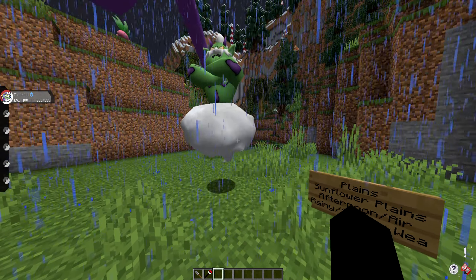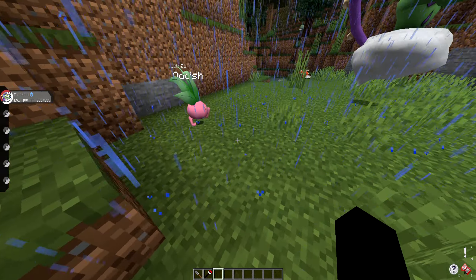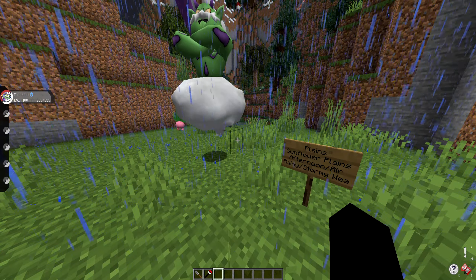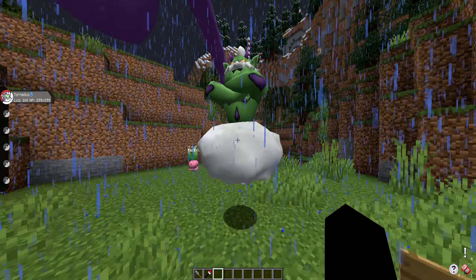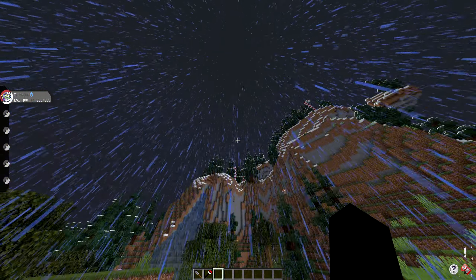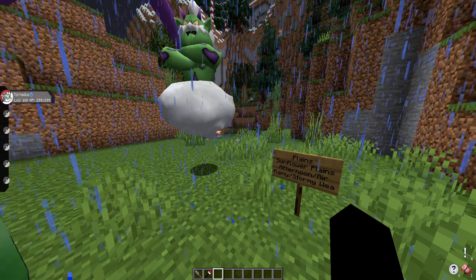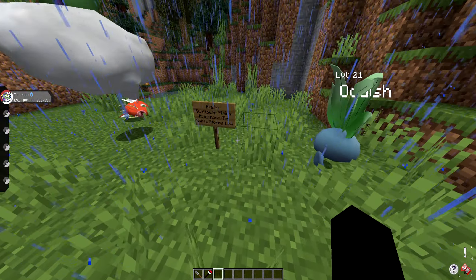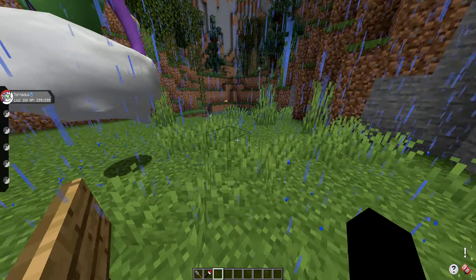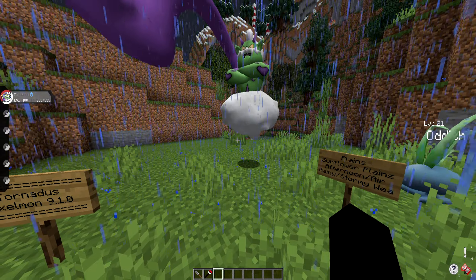Tornadus can spawn in the plains and sunflower plains biomes in the afternoon, in the air — meaning it will be flying, not on the ground like other Pokémon. So you're going to look up when searching for this guy. It also requires rainy or stormy weather. Rainy weather gives it a 2% chance at spawning, and stormy weather gives it a 4% chance. So when you hear that lightning crackle, be ready for Tornadus to spawn.